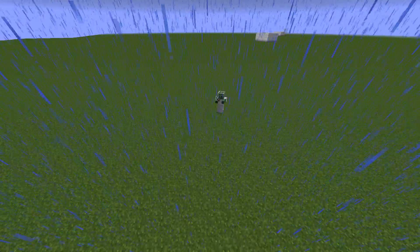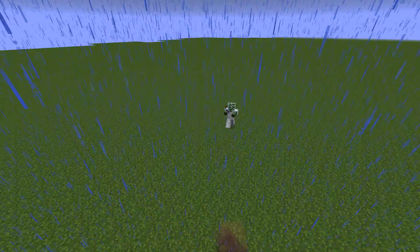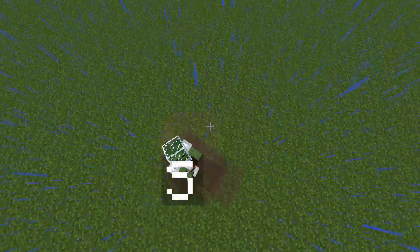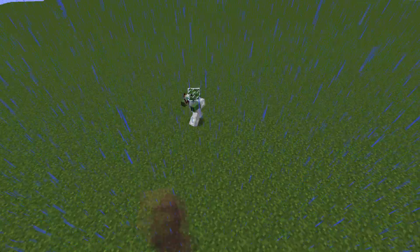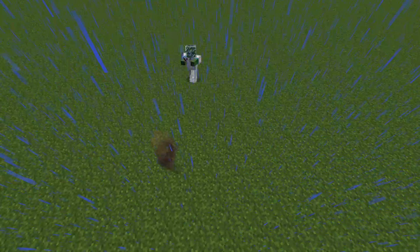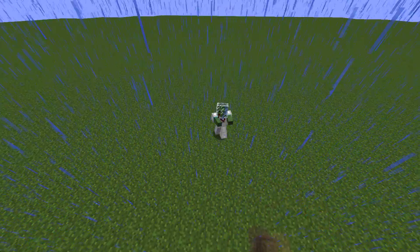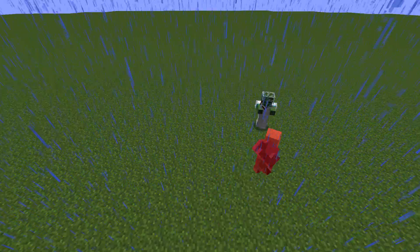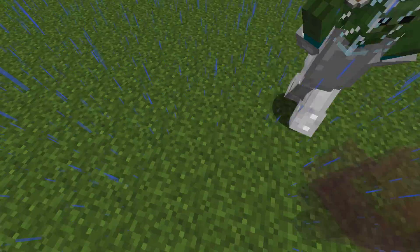I was messing around with it, and here's what I found. I'm in spectator mode right now. You can see I have that invisible head. This is in the new snapshots — they've added spectator mode and stuff. And I've found a way to actually control a player here in spectator mode. I can't break blocks or anything.